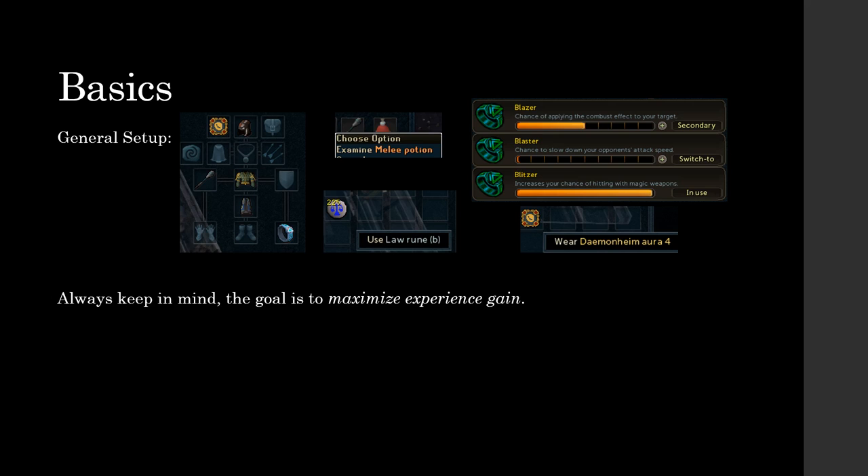I bind law runes for teleporting around and for making gate stones. But after you get the daemonheim aura 4 you'll also get law runes and cosmics. So you can always bind ammunition if you decide to change the bind setup a little bit. It may be better to use a Sagittarian shortbow.